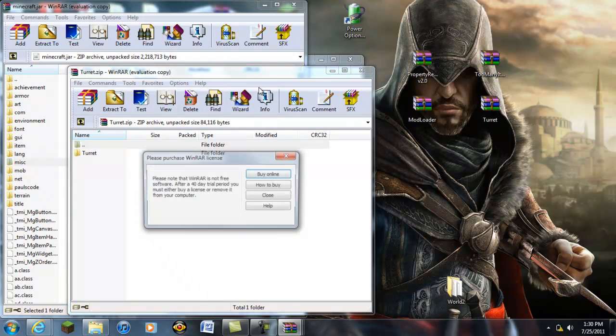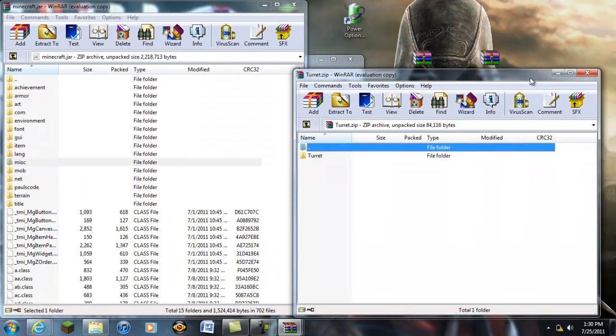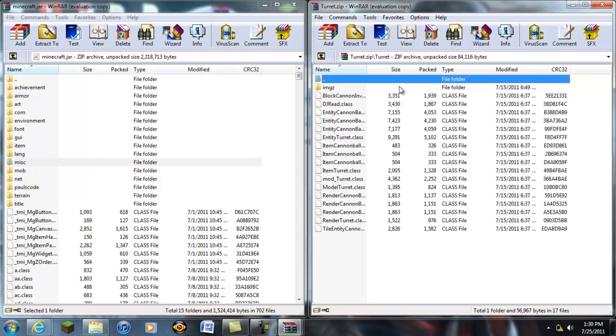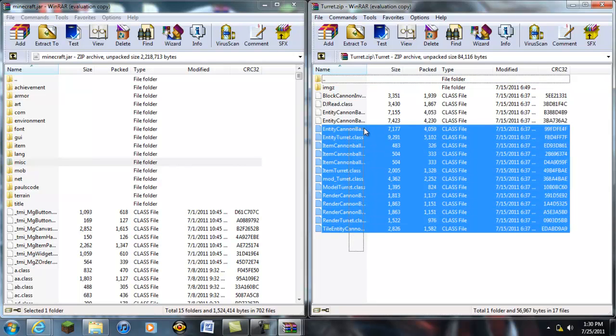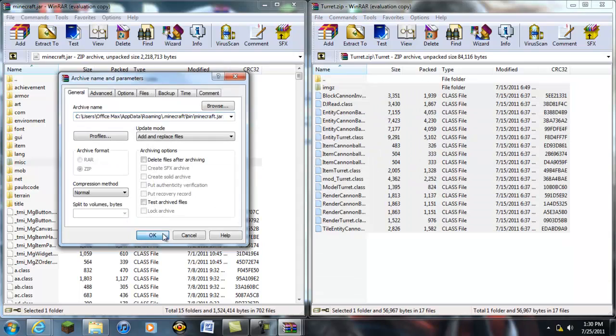To actually insert things, highlight everything, images, and then drag and drop.